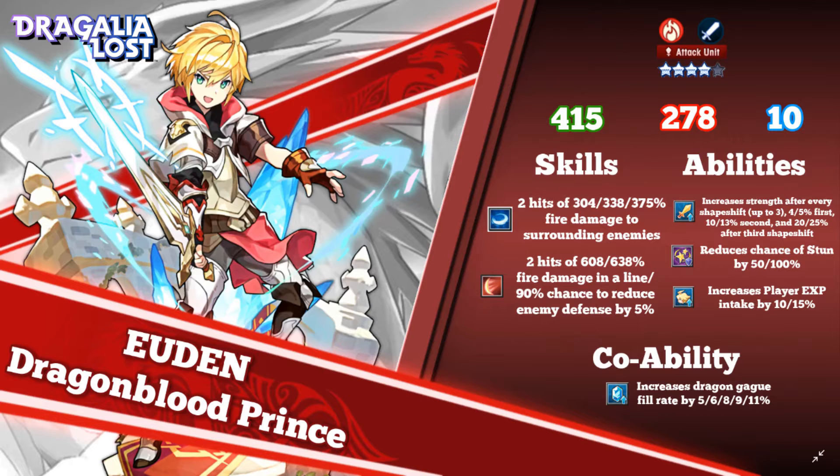As for Dragon Haste users for the fire attribute, there are only two. One of them being the main character, which is free-to-play. He does 5% to 11% Dragon Haste, so most people have it around the 5% mark. Another reason to use him is his second skill being the defense reduction one, which I talked about in part two, so be sure to check that out.